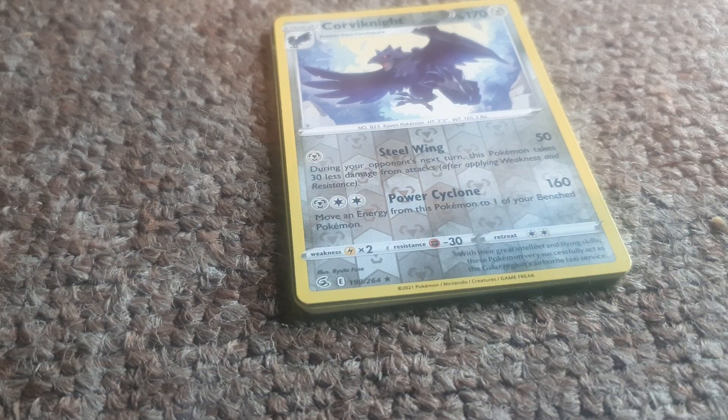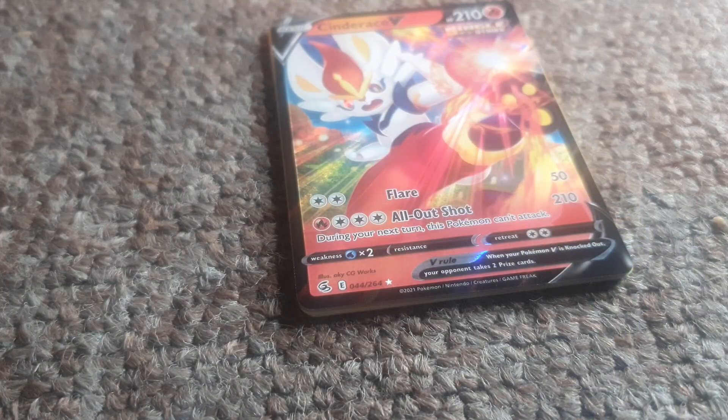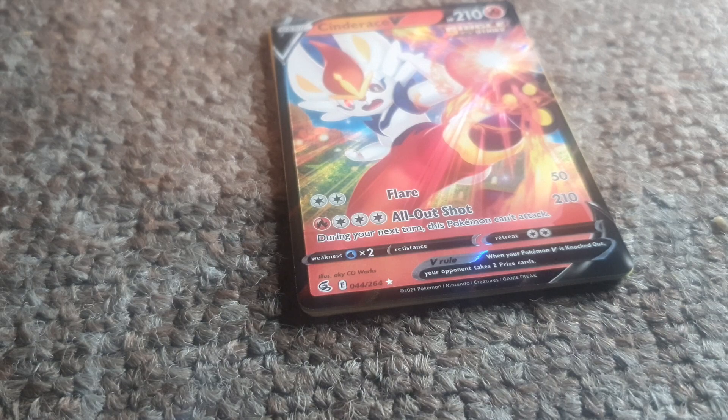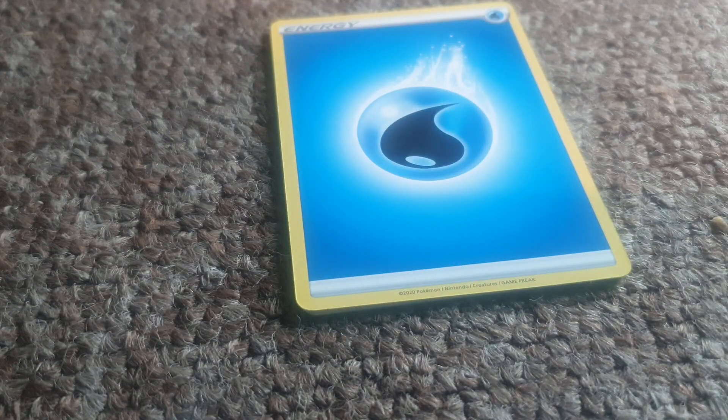Followed up by Corviknight, having 170 health points, being a Steel-type Pokemon with entry number 823, with moves of Steel Wing and Power Cyclone. Ooh — Cinderace V, 210 health points, a single Fire-type, of course, having moves of Flare and All-Out Shot. Let's go! Another great card to add into our collection.